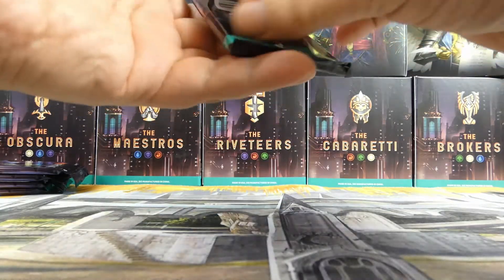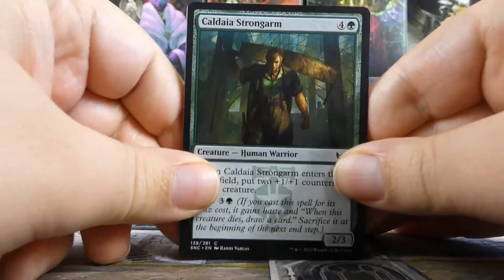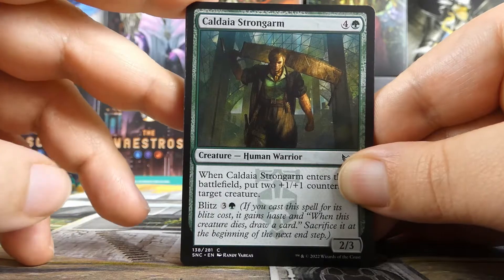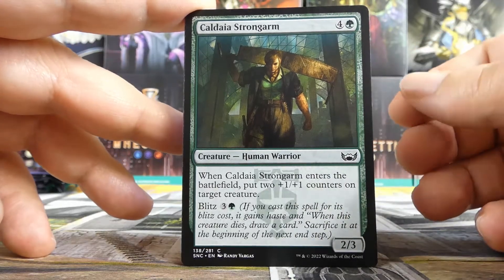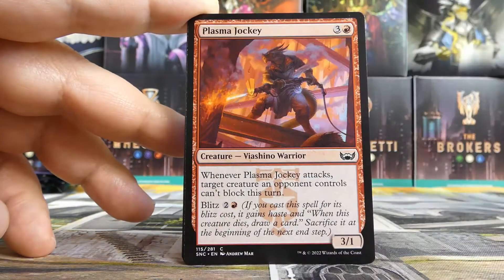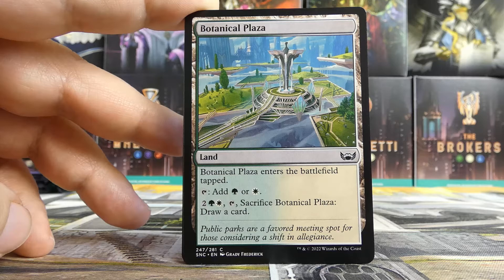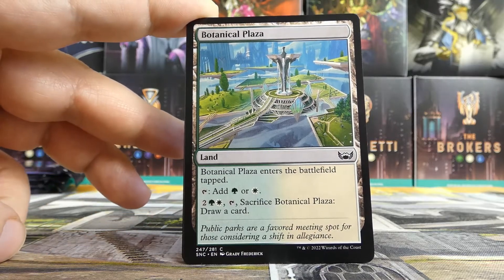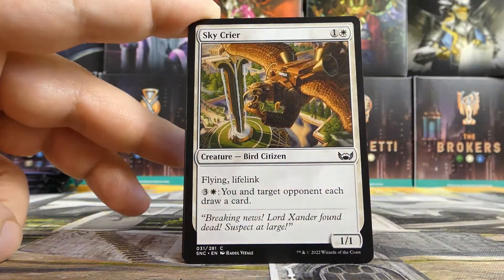Let's go on to the packs themselves. We'll see if these random packs help us stay in Obscura or start pulling us in other directions. Going into Brokers or Maestros would be pretty easy from here, but I'd rather stay Obscura if we can. Pack one: Caldaia Strongarm to start, Crooked Custodian, Case the Joint, Speakeasy Server, a Plasma Jockey, Botanical Plaza — so here's a way we could splash into Brokers if we wanted. Another Celestial Regulator — very nice to open that. Sky Crier, not a bad one at all.